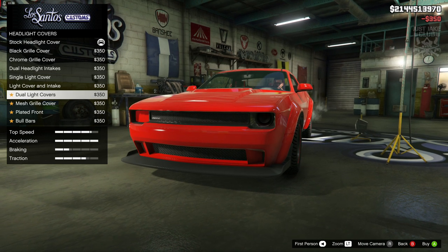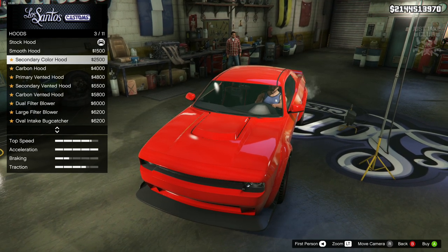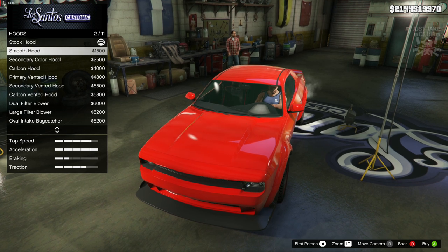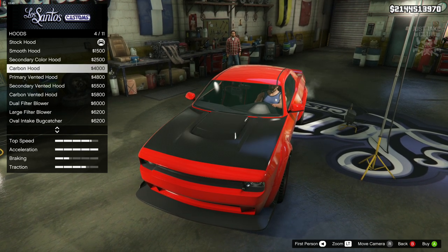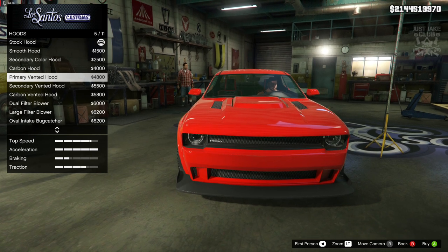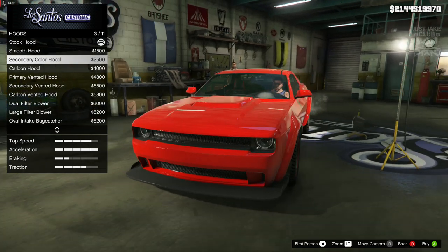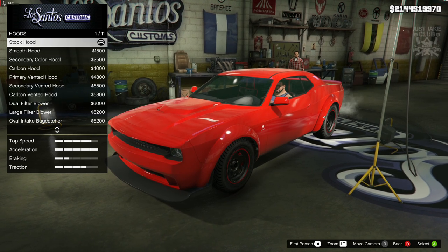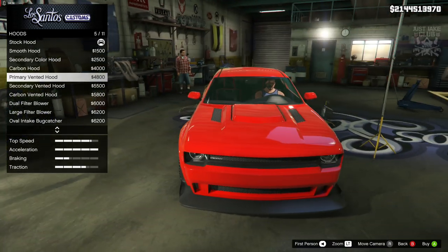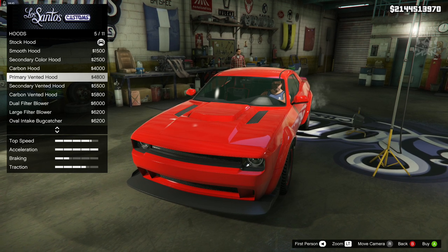For the headlight covers, we won't be purchasing any because we don't need them. For the hood, I'm hoping for some sort of scooped hood because the one in the movie does have a scoop, but unfortunately I don't think we can get it. We might just have to go with one of these vented options, which is a shame. It's a simple scooped hood like the one in the movie and it's a real shame that Rockstar hasn't given us that option. I think I'll go with the vented hood.